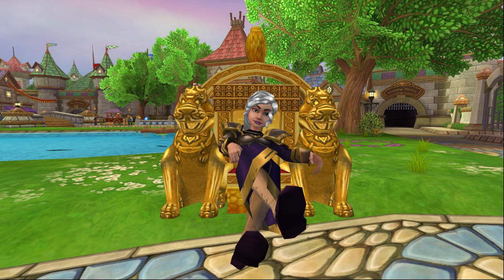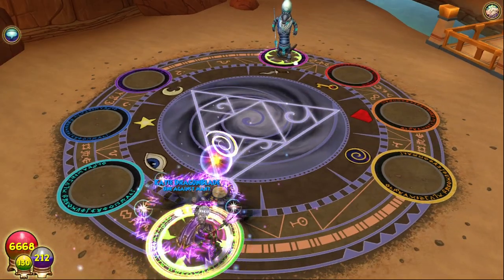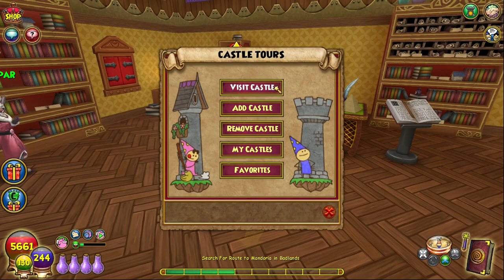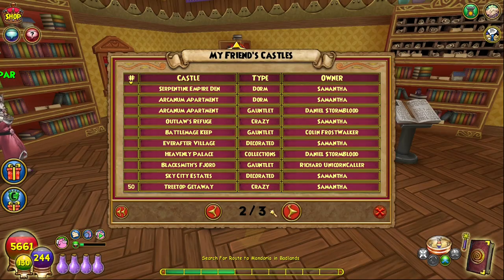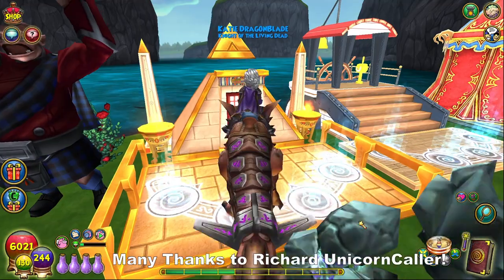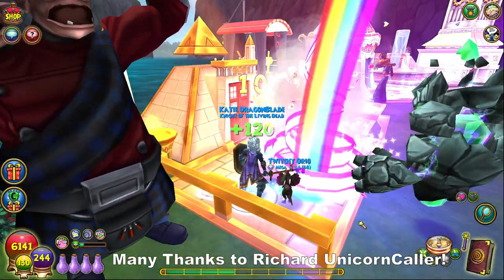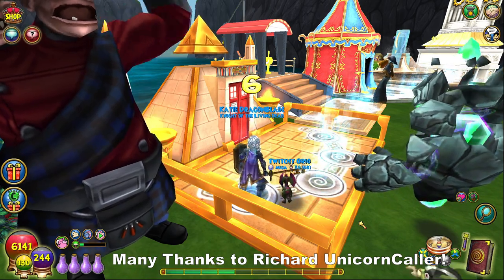I do wish that KingsIsle would reconsider locking these reagents behind a paywall because they are one of the few options available to farm spellaments at higher levels. Thankfully, there are ways to access gauntlets for free without needing to buy them, with the easiest option simply being to friend anyone who already owns the gauntlet and then visiting their house to use it. People tend to be pretty generous loaning out their gauntlets, so I recommend just asking around social media, Discord communities, or the official Wizard101 subreddit for help if you need it.